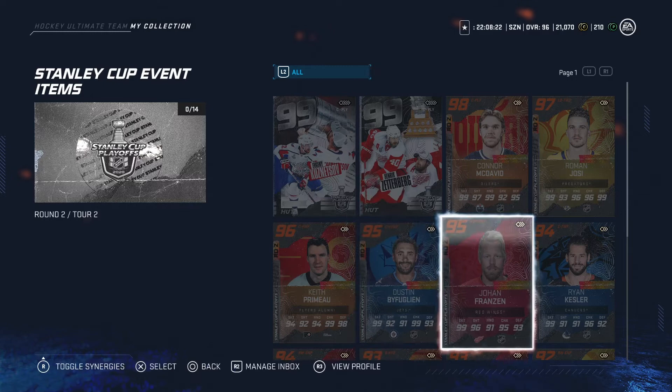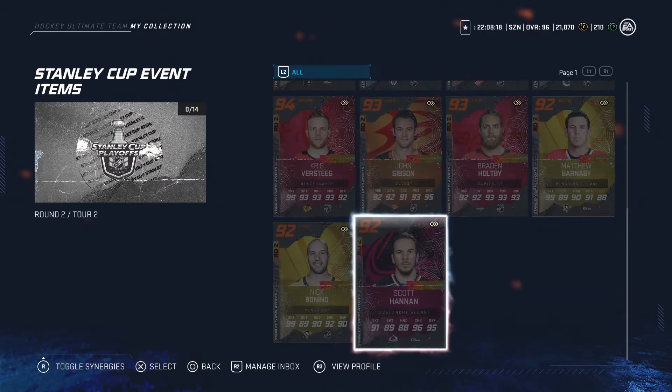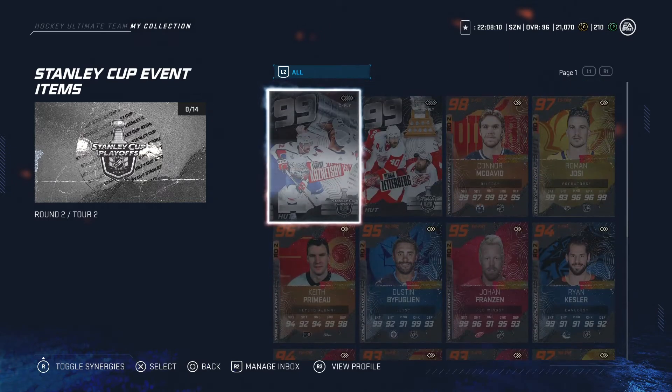We got a couple 95s, a 94 — John Gibson, Braden Holtby. We got Nick Bonino, his playoff predictor is 97 overall. So if you're gonna go for Nick Bonino, I recommend going for his playoff predictor. And yeah, that's about it. Now we're gonna be getting into my squad battle packs, so make sure you stay tuned.